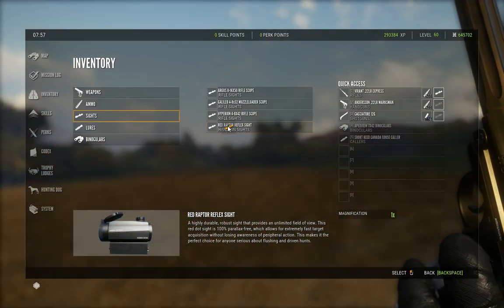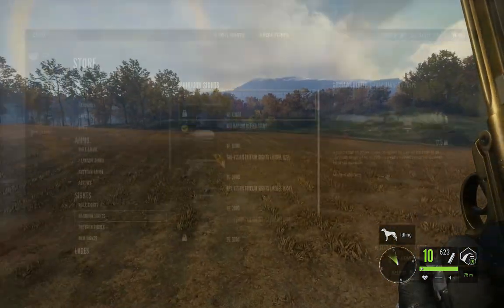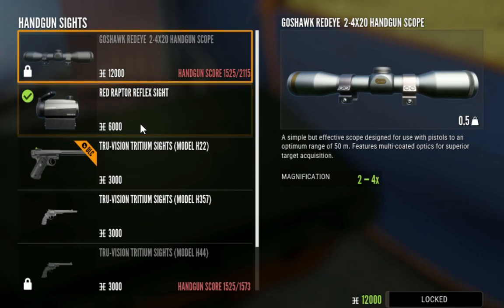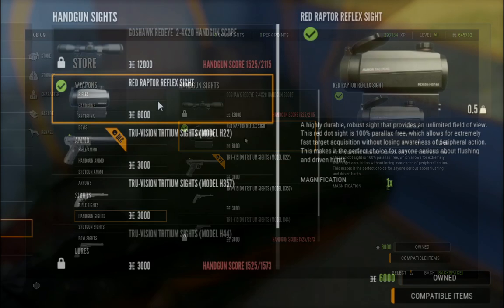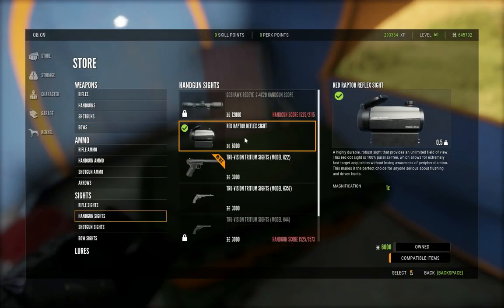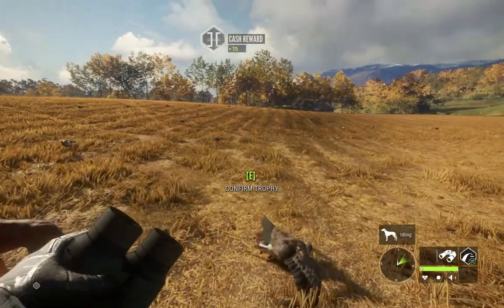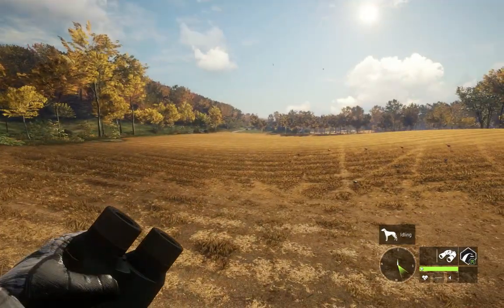I'm actually going to try out the Red Raptor Reflex Sight since I don't have a scope yet. We have a dot here — I wonder if that's gonna help. Under handgun sights we only have about 600 more handgun score to unlock the scope. I just purchased the Red Raptor Reflex Sight — it doesn't do any magnification but gives you a dot. Zeroing becomes way more important when using this, but I'll try it and see if it helps me take down more geese.